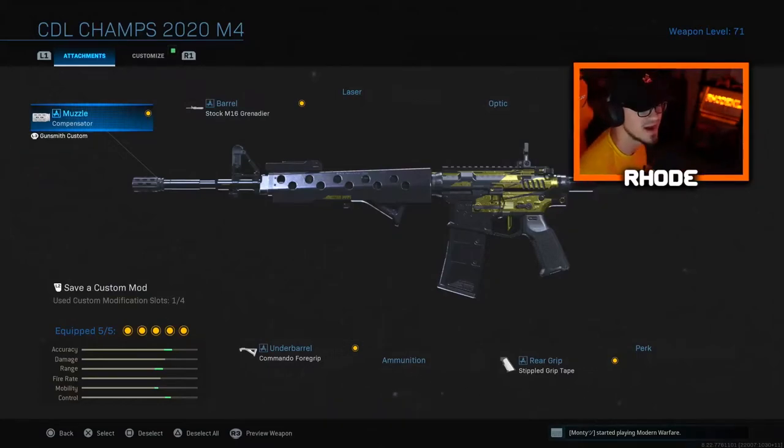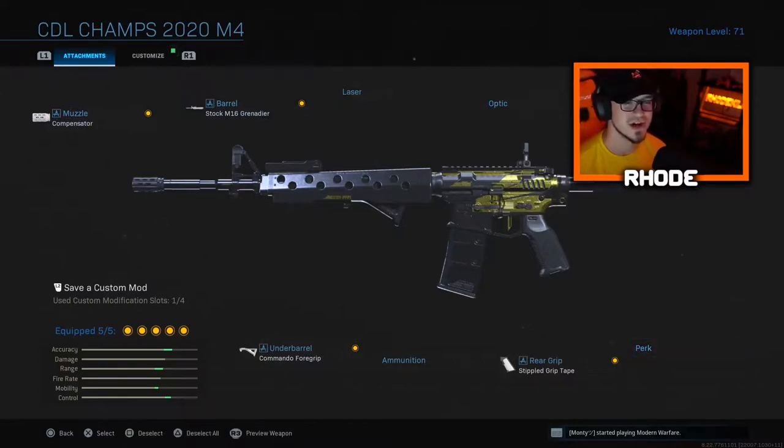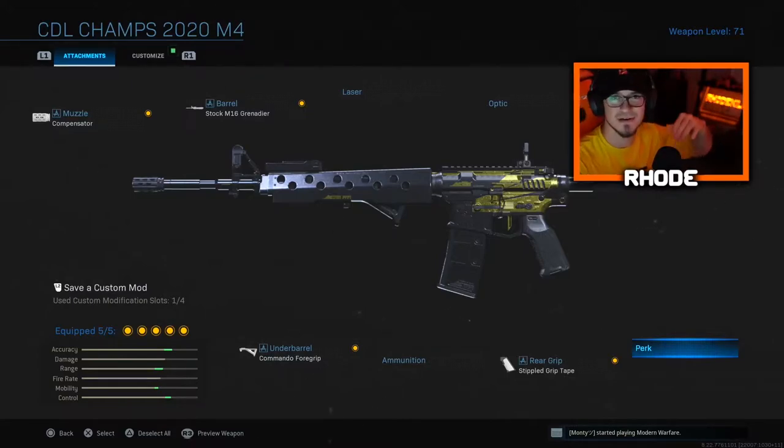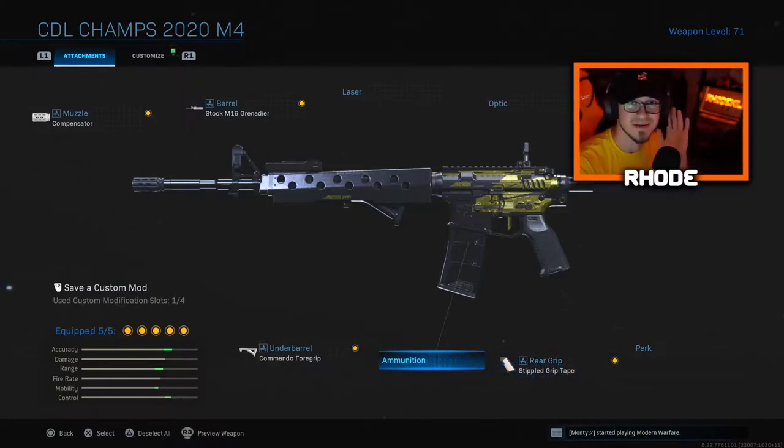This is the class setup we're rocking today. I'm going to go through the pros of these attachments, let you know the cons, and how I feel about this weapon. We're running compensator, stock M16 grenadier barrel, no stock for the stock attachment, stipple grip tape, and commando foregrip. Knowing me, I always run sleight of hand, so that's one con I personally don't like.